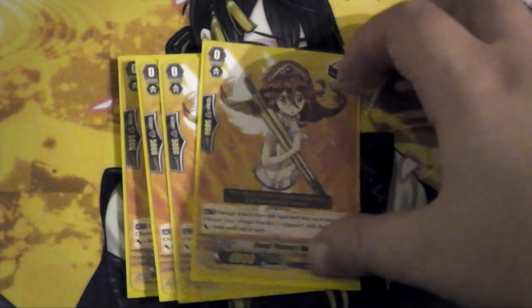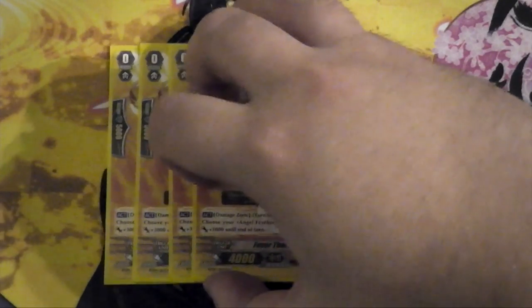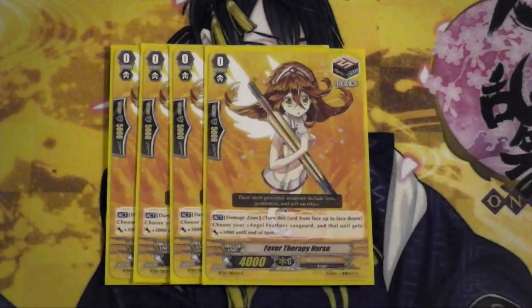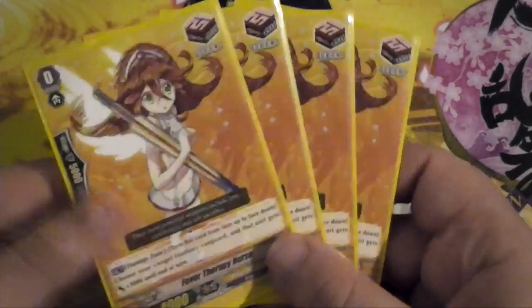Then I run 4 draw triggers. This is the one that can counter blast itself in the damage zone to give your vanguard plus 3. If you're planning on cycling cards from your damage zone back into your deck anyway — regardless of whether they're the right way up or not — this might be just an easy plus 3 before you do a switch, so it often negates itself and doesn't really cost anything.